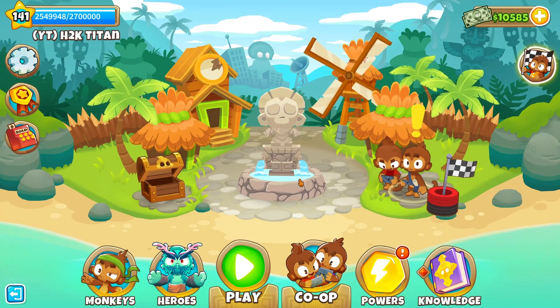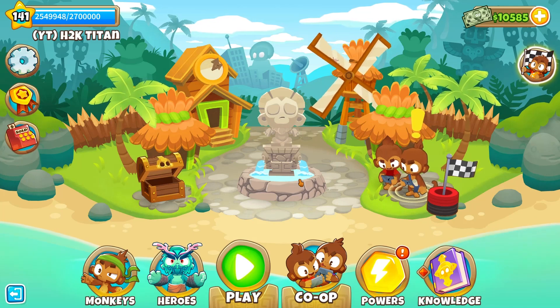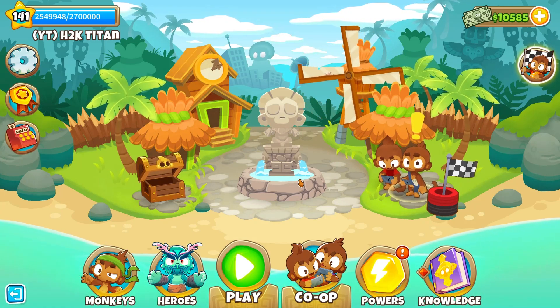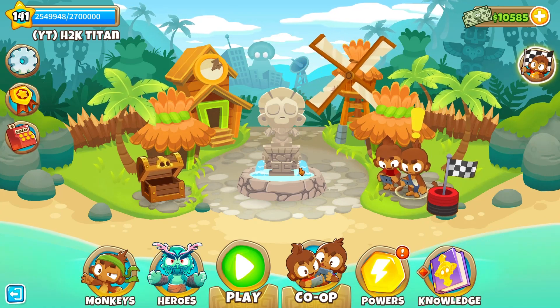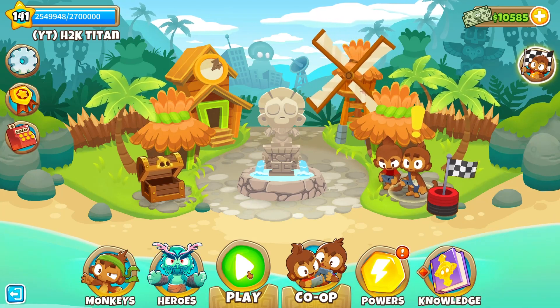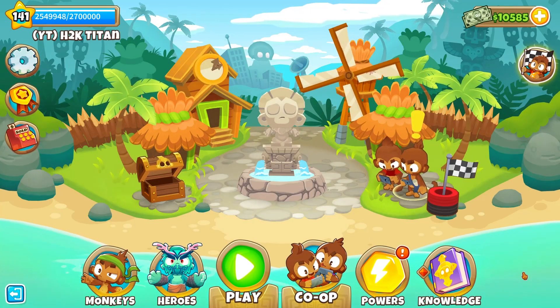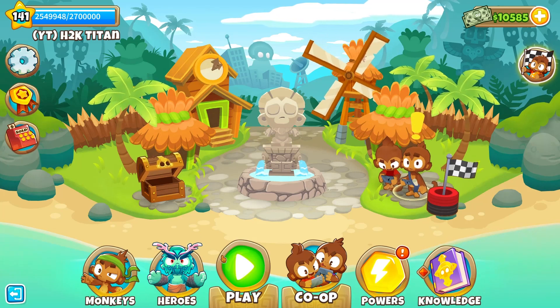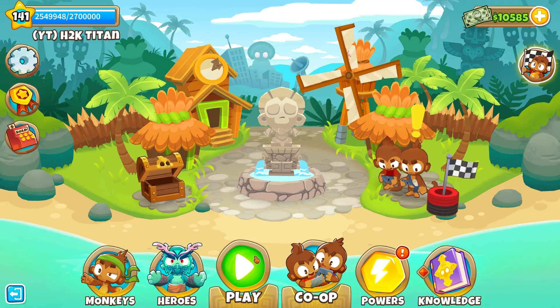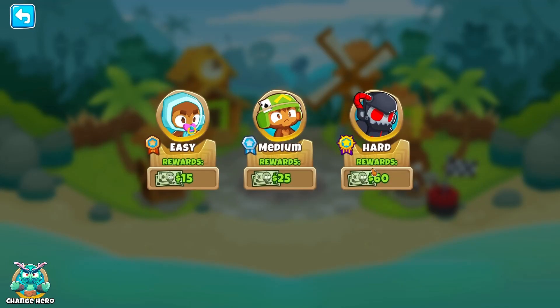Hey, what's going on guys, HKTitan here with another Bloons video. First things first, I hope you guys are having an amazing day. In today's video we're going to be jumping into another Bloons Tower Defense 6 walkthrough/guide. For today's walkthrough we're going to be playing on Park Path in Impoppable mode, with monkey knowledge turned off and Obyn as our hero.